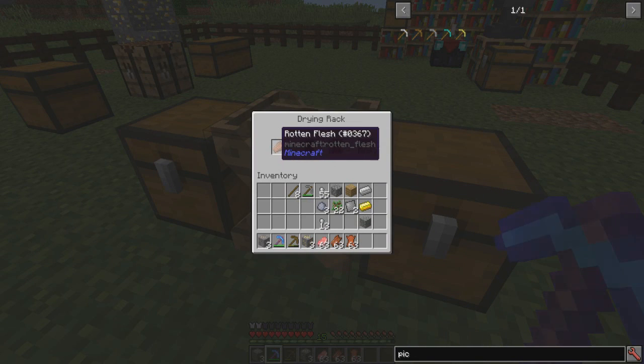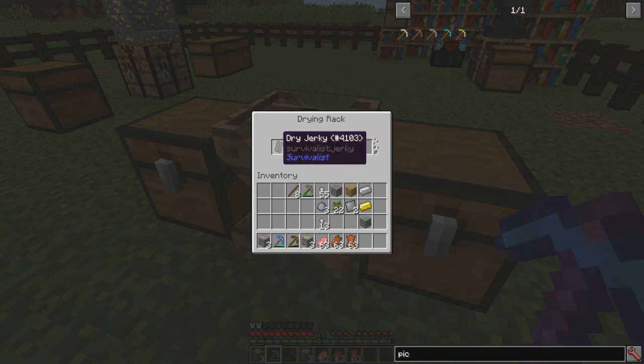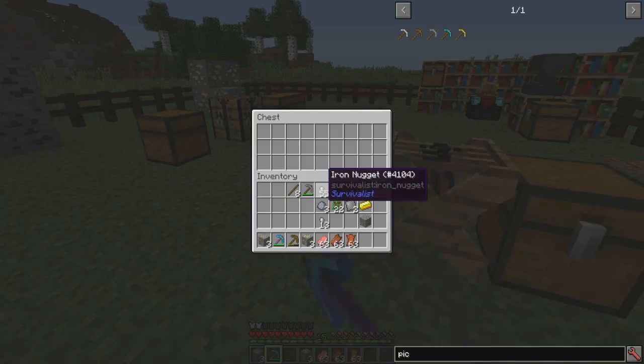The raw pork chop has turned into flesh, and then it will turn into jerky. The leather will turn into tanned leather, which you can then craft into a tanned leather helmet, leggings, chest plate, and boots. That's a pretty cool addition — it changes the way leather works.